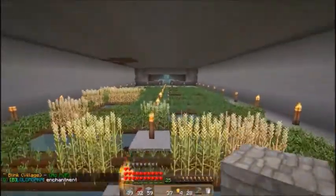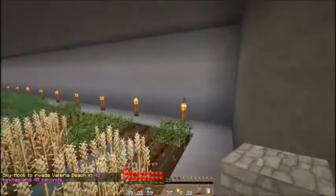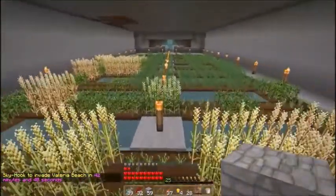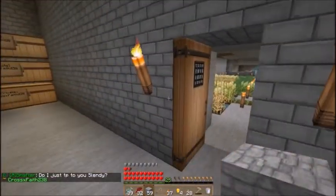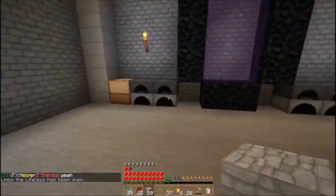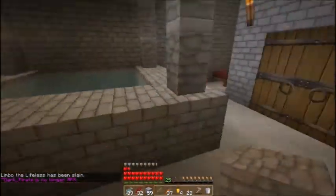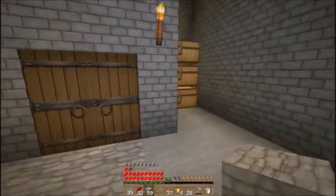This is my farm slash fountain, and I will probably expand it later. But for now, this is perfect — there's no need to grow it any larger than it is now. As you can see inside my house, I have my own nether portal, four furnaces, two crafting tables, infinity water, my own little bed in the corner, and three chests.